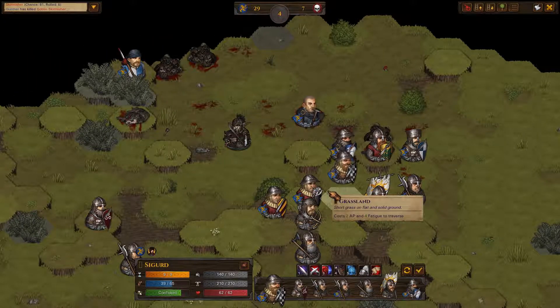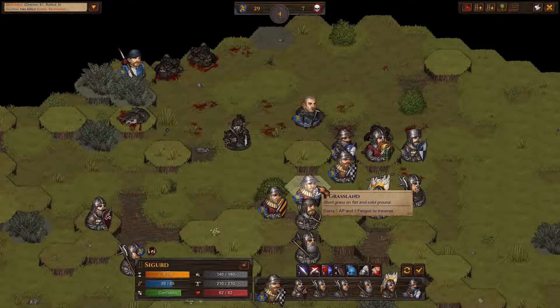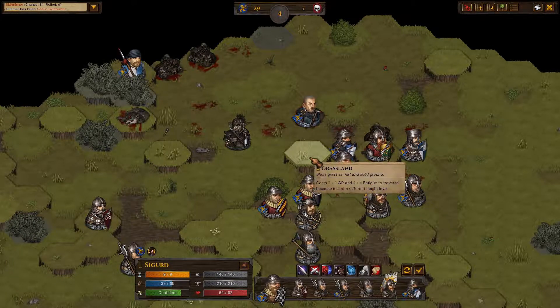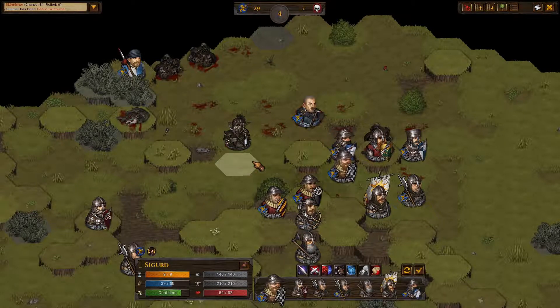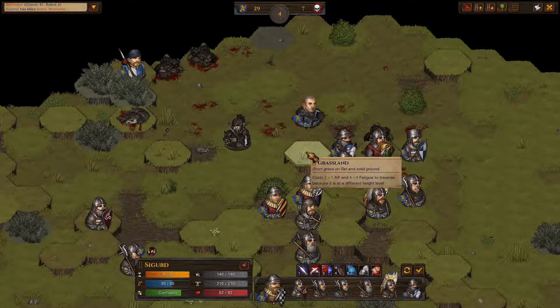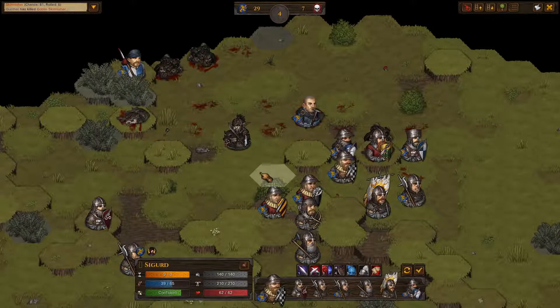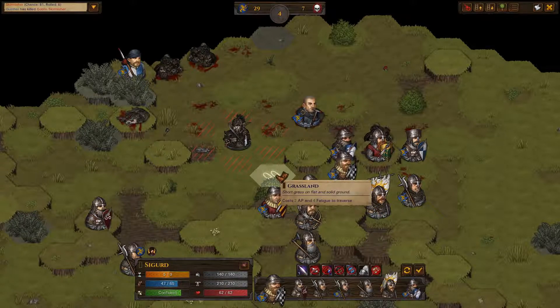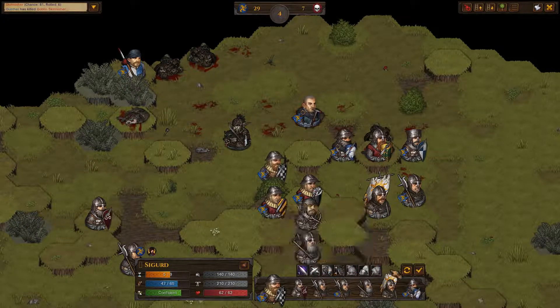Now the question is do I want to engage with this guy and I think the answer is definitively no. I could tie him up - have Alaric tie him up - and then move one of my polearm guys to sit on top of this hill to attack him. I'm tempted to do that so much that I think I will. I'll point out this is a super dangerous move, and actually we don't have to tie him up - instead we'll just move here.